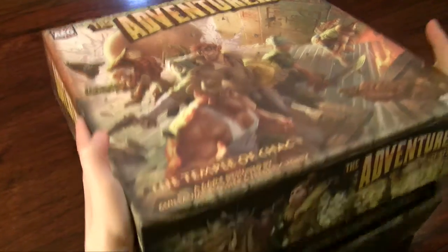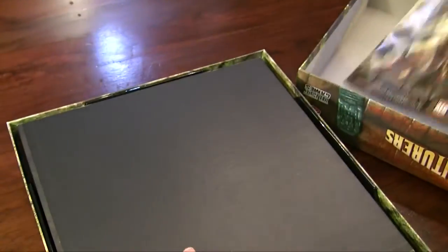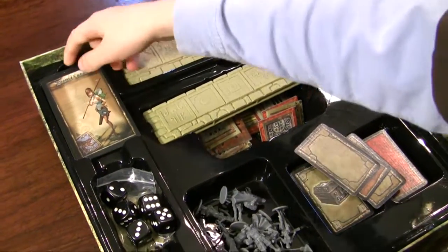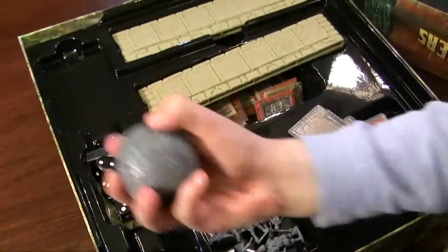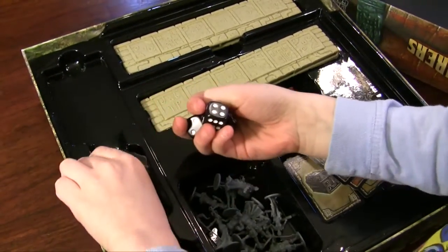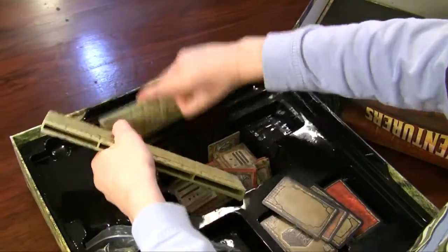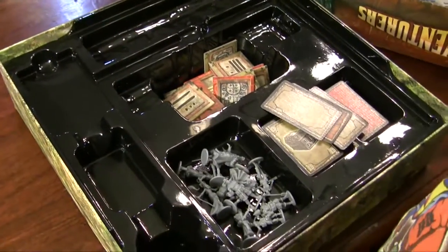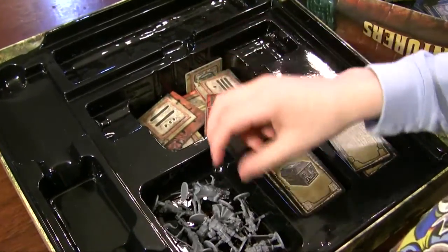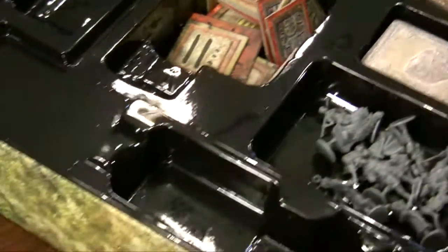This box is quite heavy. Inside the box you get an instruction book, a nice board, some character cards, a boulder that crushes people, some dice, some ones that smash people — there's actually two of them. You get a brick and a bridge that falls apart, some tiles, little figures, and some cards.